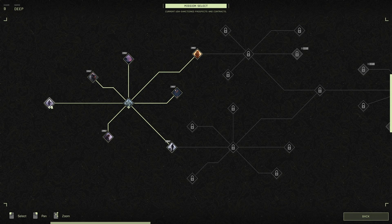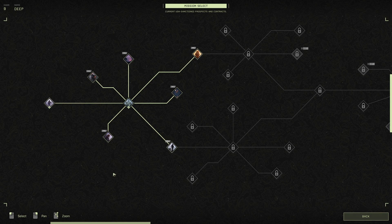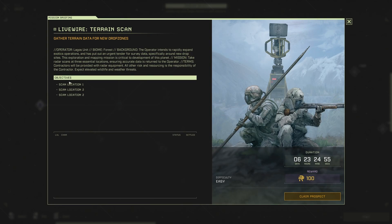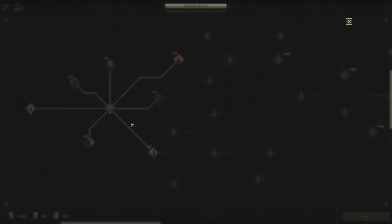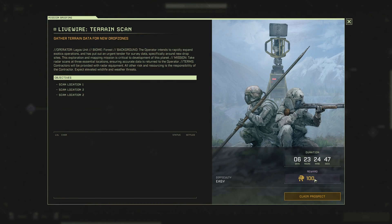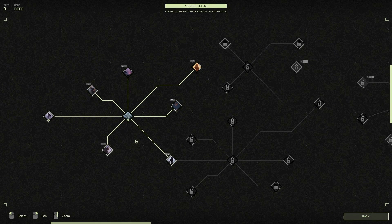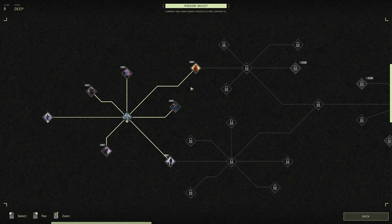I've played a little bit already — I've done the first two missions. The first one is basically the tutorial where it teaches you to gather stuff and craft basic things. Then I did one where you had to go to three locations and scan them. I didn't get the reward, which is a bit annoying. Now it's the first time I actually have a choice of where I want to go next.